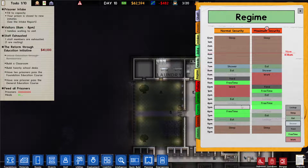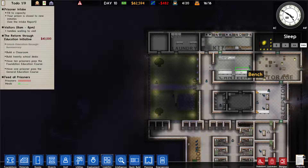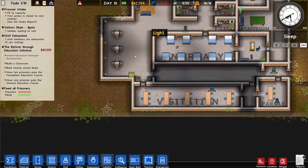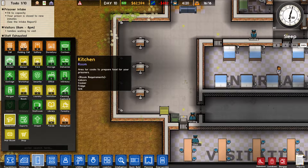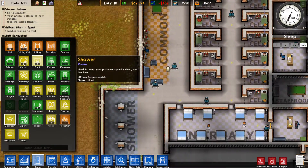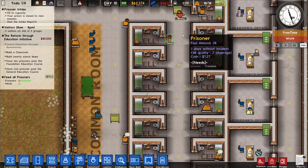We need a shower room quite badly because our prisoners are going into the holding cell to get into the shower room, and we don't want that. So let's quickly plan out a small shower room down here. We're going to remove this wall and put heads all the way around — one, two, three, four — so we can make it as efficient as possible. That means prisoners won't have to go into the holding cell to get a shower anymore.